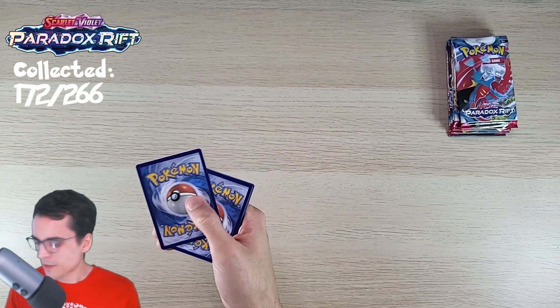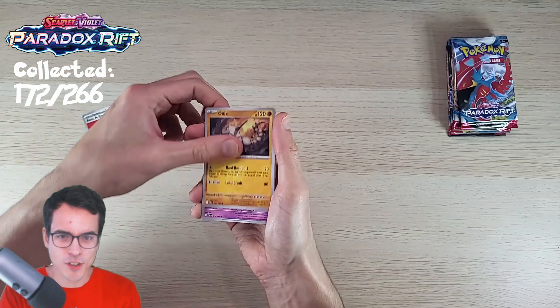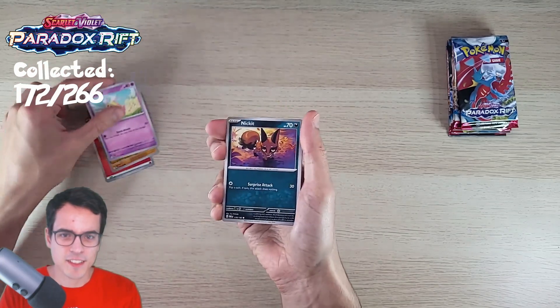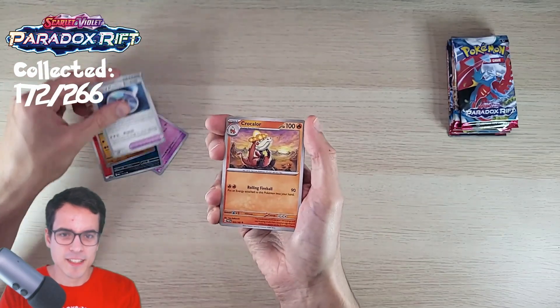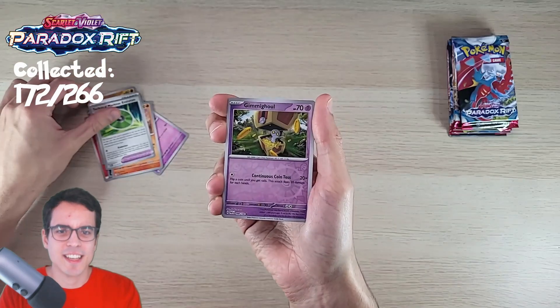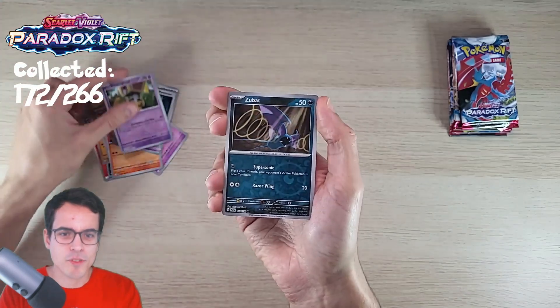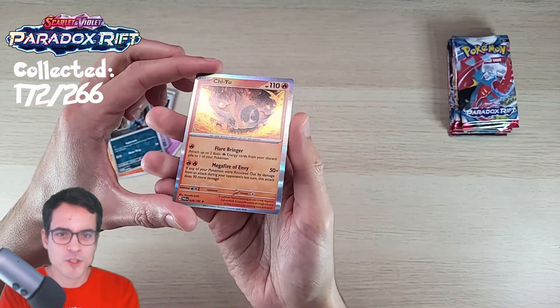There's a Code card. Fire Energy. We've got Onix, Flittle, and Nickit, and Klawf. Technical Machine Blindside, Crocalor, Technical Machine Evolution. A Mimikyu Ghoul Reverse, a Zubat Reverse. And we end up with a Ceruledge — just a regular holo.